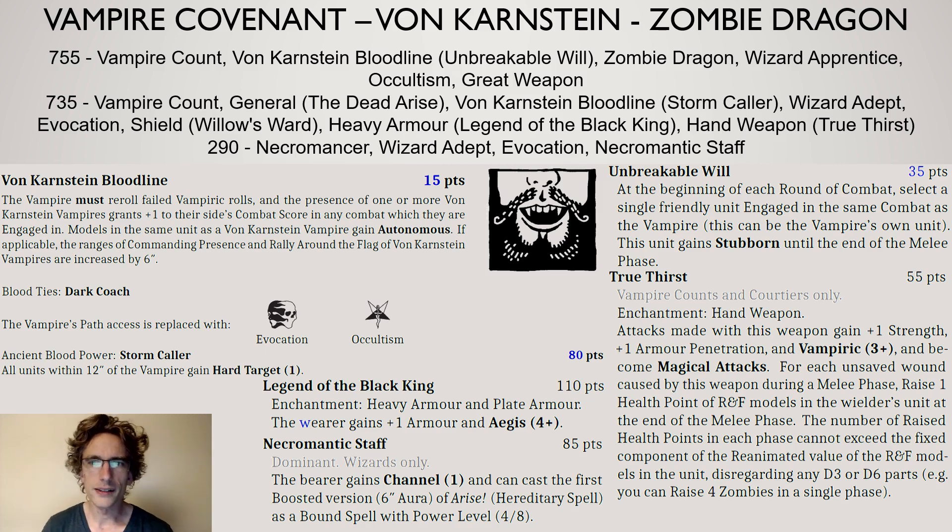To go a little more into detail, let's start with the character section. We have a vampire count on a zombie dragon with Unbreakable Will and he's a wizard apprentice on Occultism. The von Karnstein package gives you a reroll on your vampiric rolls, however on a zombie dragon you get a minus two on these rolls because you're on a towering presence mount — so the reroll doesn't really make a lot of sense there. You also get a plus one to combat res score in any combat you're engaged in, which is really good. You gain Autonomous, and your commanding presence and rally around the flag is increased by six inches. The key thing is that you can put Unbreakable Will on the zombie dragon and make it stubborn.